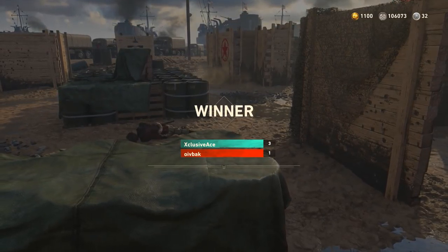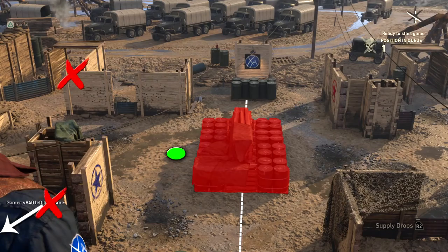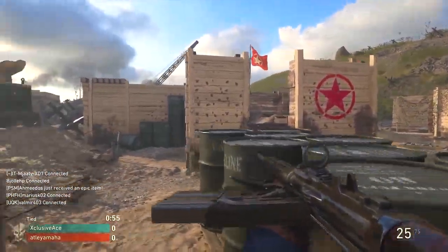As soon as you get the first kill, get yourself to these middle barrels right here. This is the area you want to control for the remainder of this 1v1. The way the spawns work in the 1v1 pit is they're always going to spawn in one of the corners. If we split the 1v1 pit in half, the side that you're currently on when the enemy spawns, the enemy will never spawn on that side of the map. So if you put yourself up towards these barrels, they'll never spawn behind you — they'll always spawn in one of the corners in front of you, either to the left or to the right.